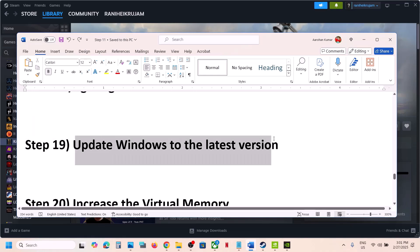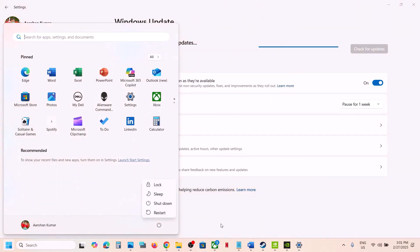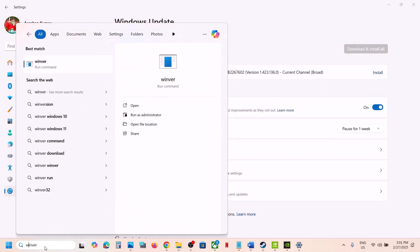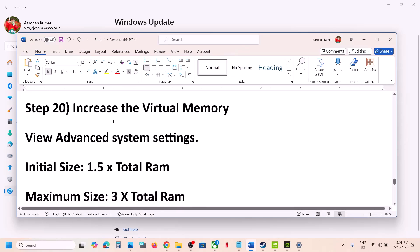Update Windows to the latest version — this is important. Go to Windows Update, click Check for Updates, and once all updates are installed, restart your computer and check. Make sure your Windows is up to date; the latest version right now is 24H2.